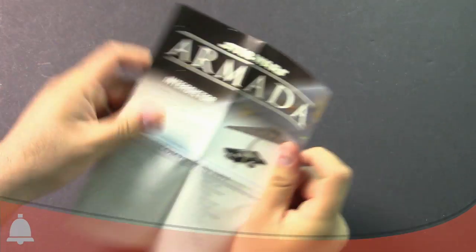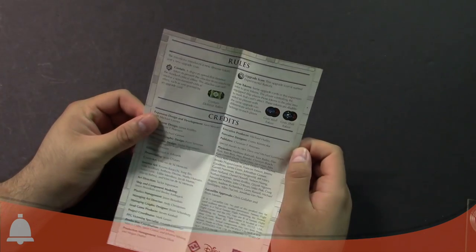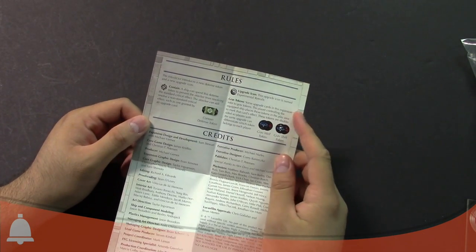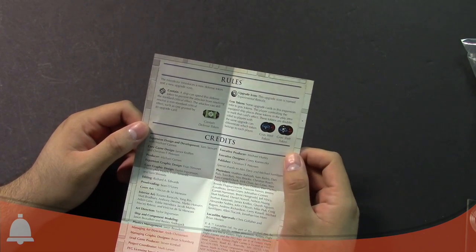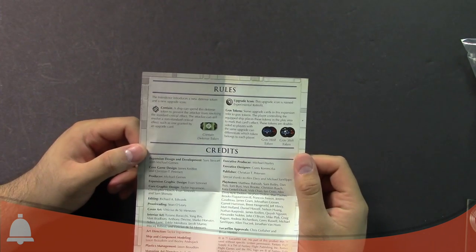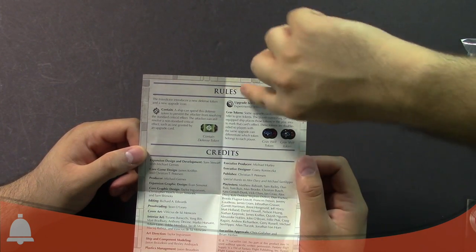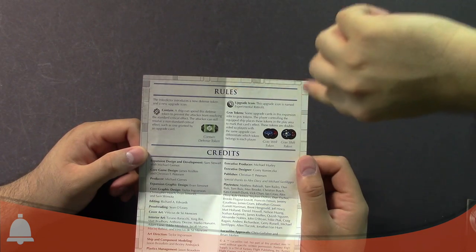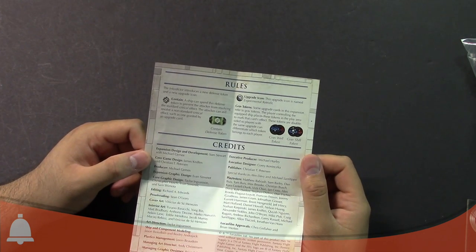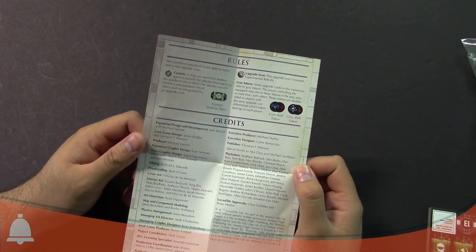Here's the Interdictor contents list for the ship, and it's got a couple of rules. It's got contain, it's got an upgrade icon, grab tokens, gravity well — that's one of the new rules. So gravity tokens. Abe, do you know how that works exactly? The upgrade is the experimental retrofit, and there's a couple of them that we'll read in a bit, and then I'll tell you how the gravshift and the gravwell work. They're pretty cool changes to the game — they mess with stuff.